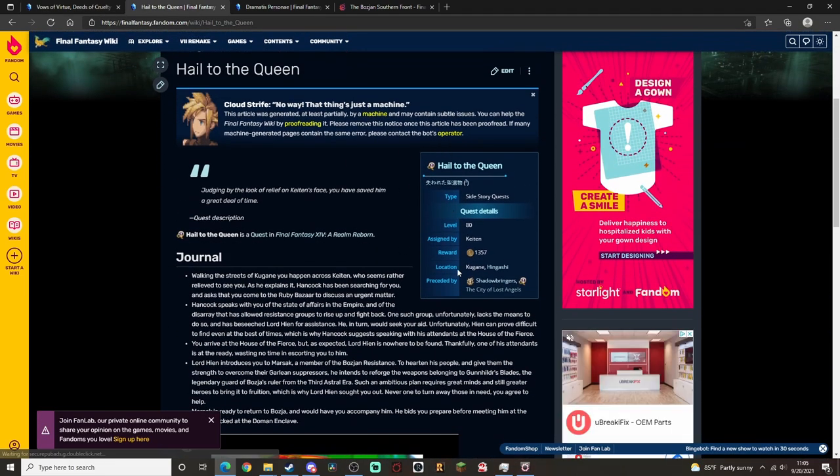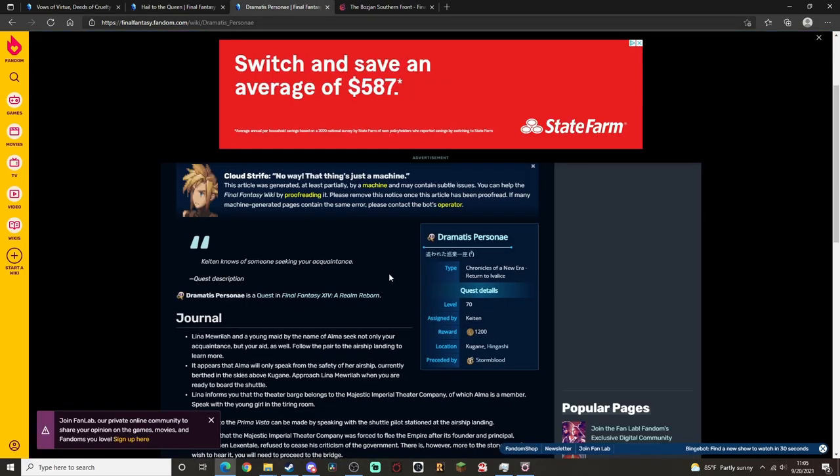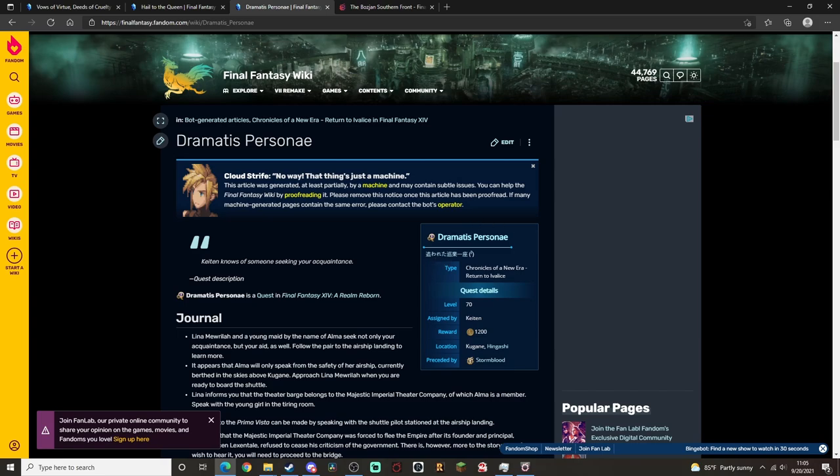Next, do the Hail to the Queen quest all the way through. To start it, you need to be at Shadowbringers. City of Lost Angels is the end of the Dramatis Personae quest line, which you also pick up from Katen after you finish Stormblood. So, if you have Vows of Virtue, Deeds of Cruelty completed, then you can do the Bozjan quest line all the way through, as long as you have the Ivalese quest line completed as well. This is an alliance quest — it's a lot of fun.